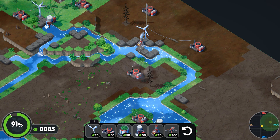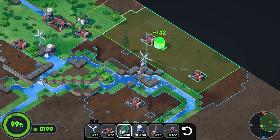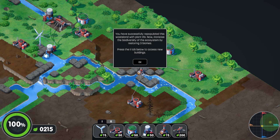Actually that's really good — all right we need to make some more green. There we go — and we hit 100 percent, even though the whole map isn't visually filled yet. 'You've successfully repopulated this wasteland with plant life. Now increase the biodiversity of the ecosystem by restoring three biomes.'